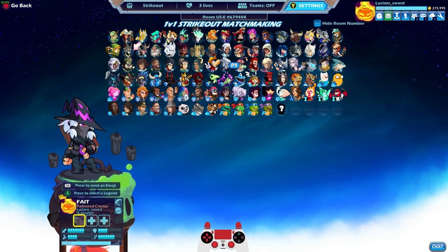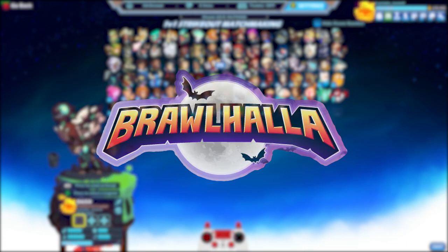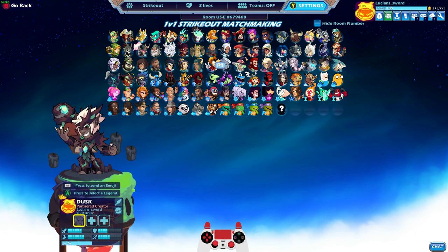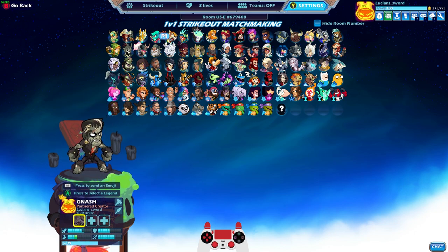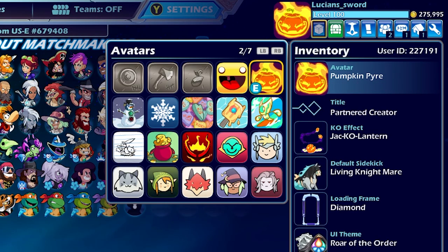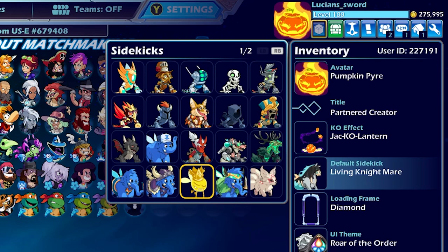How's it going everyone? LucianSword here playing some Brawlhalla for you guys today. Today we are going to take a look at all the Halloween skins that have been released in Brawlhalla so far. You can see I have the Pumpkin Pyre Avatar, the Jack-O-Lantern KO effect, and I'm using the Living Nightmare Sidekick just because it kind of goes with the Halloween theme.